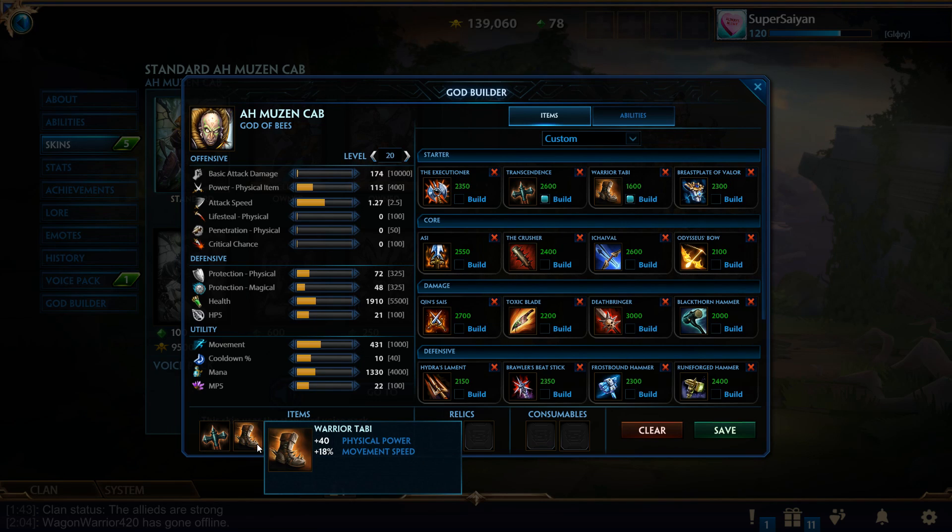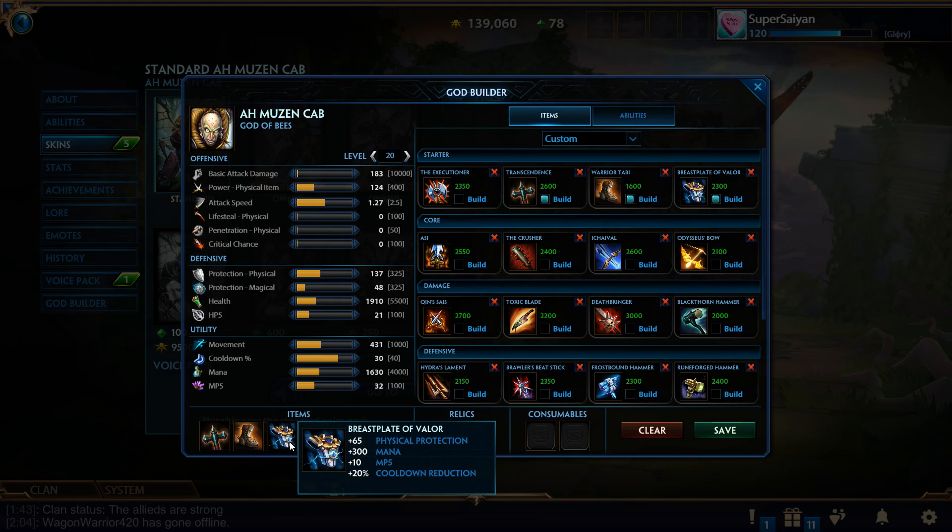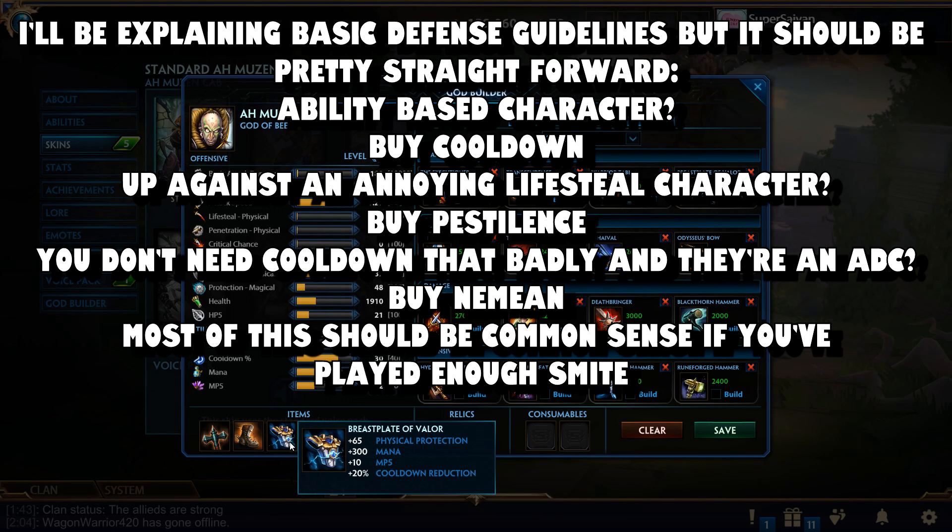Keep in mind Warrior Tabby can be switched out for Ninja Tabby or Reinforced Greaves depending on the CCR. Typically you'll go Warrior Tabby or Ninja Tabby — sometimes Traveler's Shoes, which makes it easier to get back to waves faster. After you have your stacking item and Boots, typically you're going to have two items before rushing defense — these are your Power Spike items. Then you'll go into your defense item. It could be a Breastplate or Genji's — I like going Breastplate or Genji's depending on if I need cooldown. But if I'm up against someone building a lot of crit or another ADC and don't need cooldowns, Nemean is worth it.